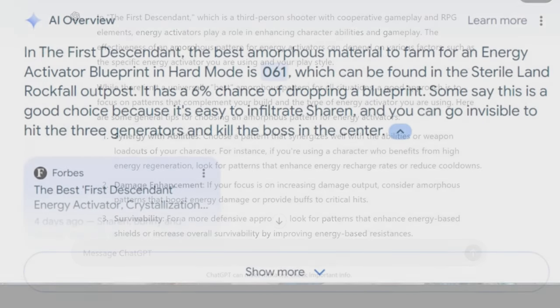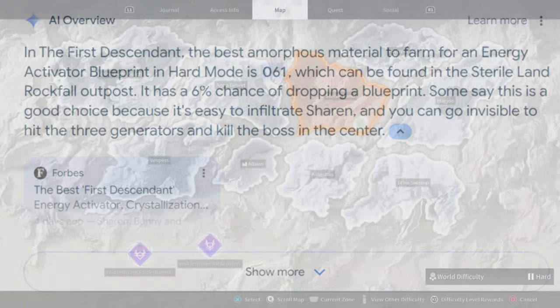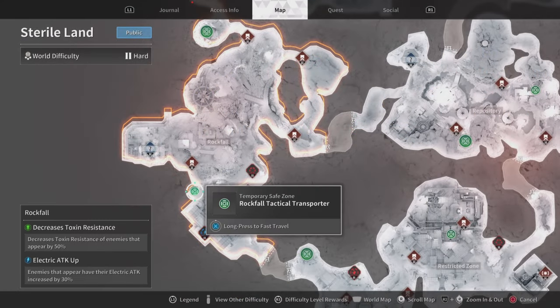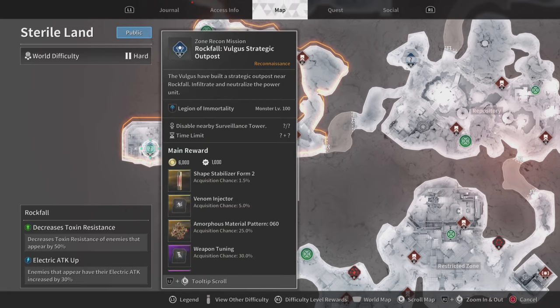ChatGPT didn't help me. So I used the power of Google AI, and they said the best amorphous pattern is Amorphous Pattern number 61, found in Stereo Lens. It has a 6% drop chance. Some say it's the best choice because it's easy to infiltrate with Sharen or invisible — kill the boss. So I was like, I'm going to put this theory to the test. To the Stereo Lens we go.